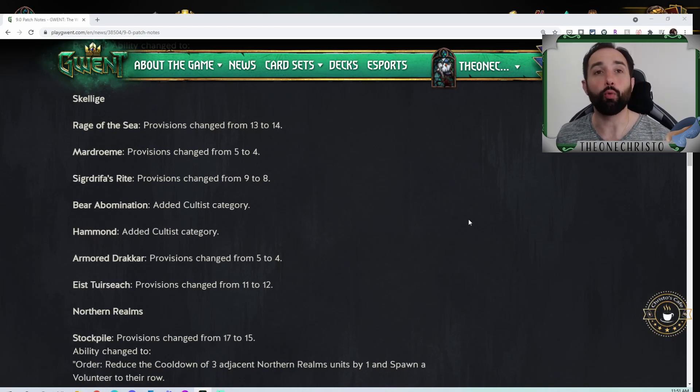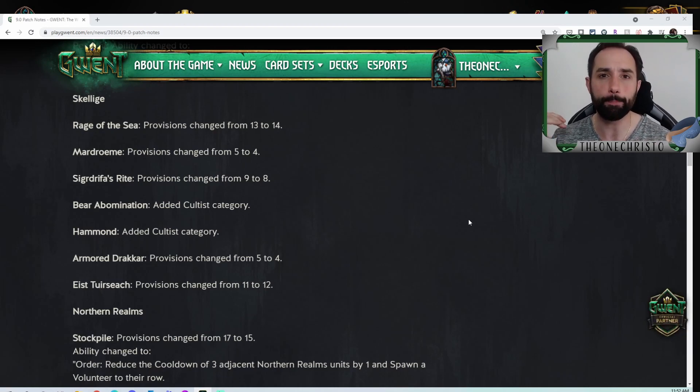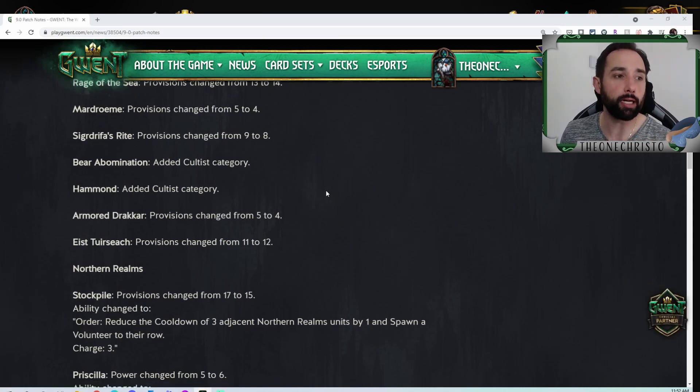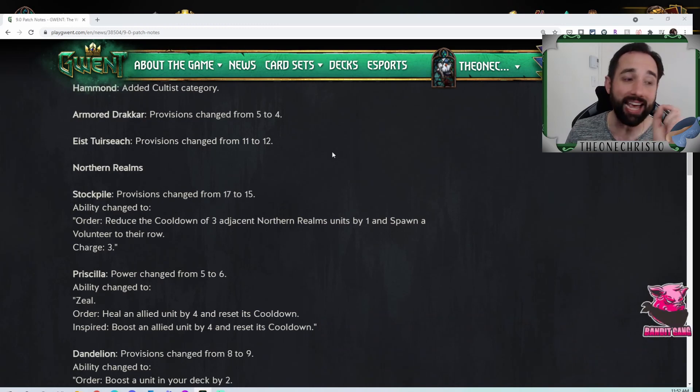Jumping to Skelliga: Rage of the Sea gets a provision change from 13 to 14 — you get one extra provision. It was nerfed when Warriors was really strong and it felt unfair that it took the brunt of it when warrior cards could have been tweaked instead. It's nice to see the provision back. This will play closely with the weather cards Skelliga is getting in the new expansion. Marjoram goes from five to four, and Sigrdrifa goes from nine to eight — tweaking alchemy cards to make an alchemy or Rage of the Sea lineup more playable.